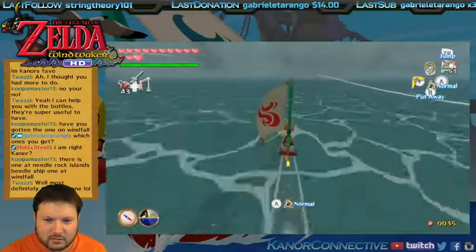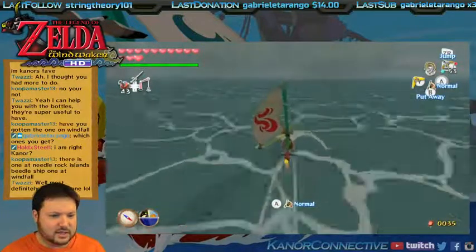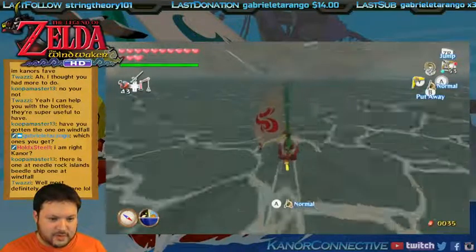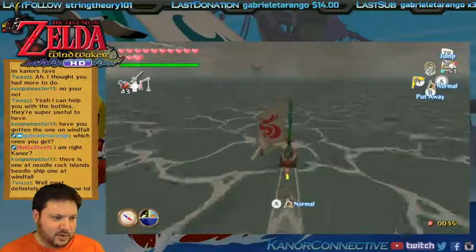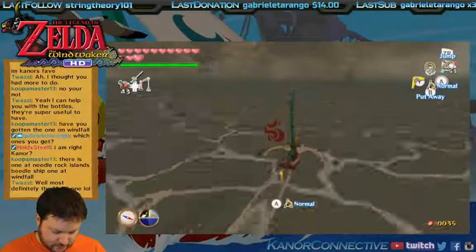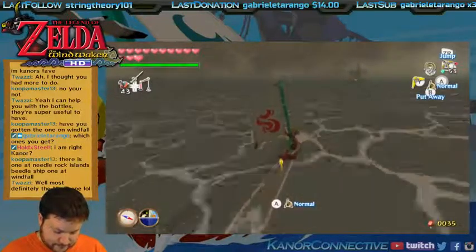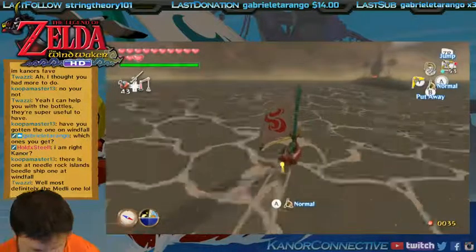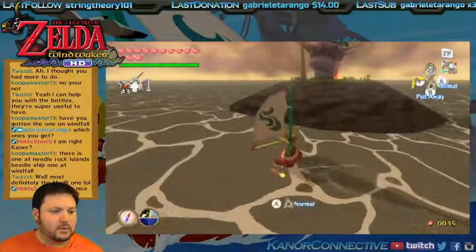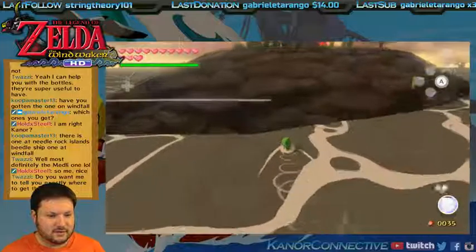We can go down to the western fairy island and go to that one next. I only really have to do the quiver upgrade — I already have the bomb upgrade. I would like to get two more bottles if you guys know where they are. I also have this last upgrade to do, and we've got both magic upgrades, I think.